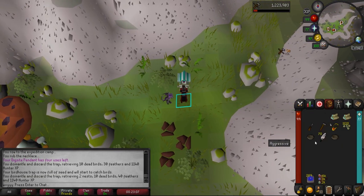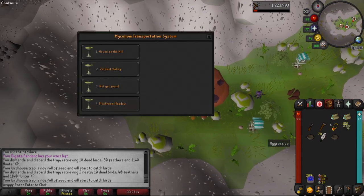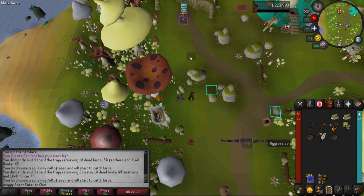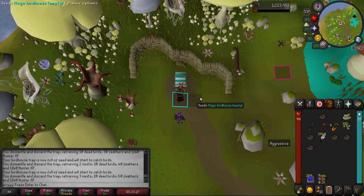Repeat that process, and once we've done the two birdhouses in the valley, use the Mushtree and go to the meadow. Head north for the first birdhouse and do the same thing we did for the last two: empty it, build it, fill it up with seeds.